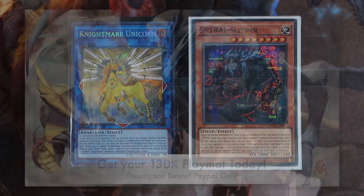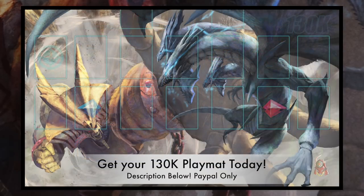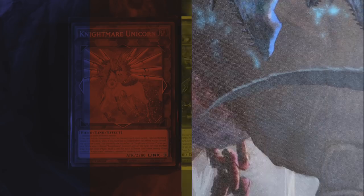If you want to support the channel, check out my new 130,000 subscriber play mat — the Exodia versus Blue-Eyes Ultimate Dragon special. You can get it with or without zones. Message me on my Facebook page for details, and I'll leave all links in the description box below. If you don't have Facebook, email me at teamsamuraiX1@gmail.com and I'll give you full details on how to get the mat.